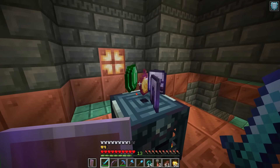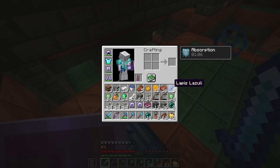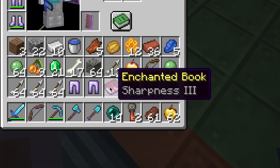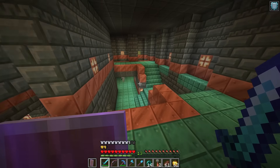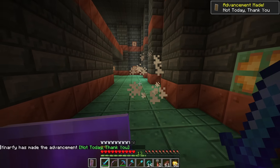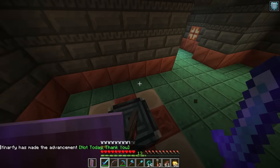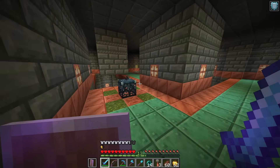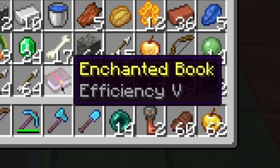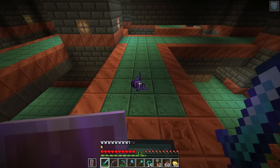It just spits out a few things from in there. Protection 2... Sharpness 3, that's actually kind of awesome. Oh wait, I already have Sharpness 4 on my sword. Another key! There was another vault in this room — boop. Efficiency 5, nice! I'm sure this would be more useful in an actual survival world.